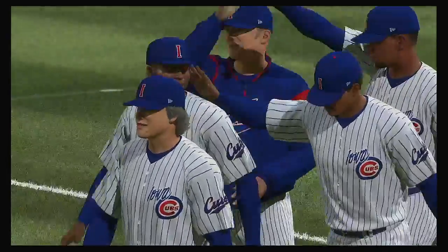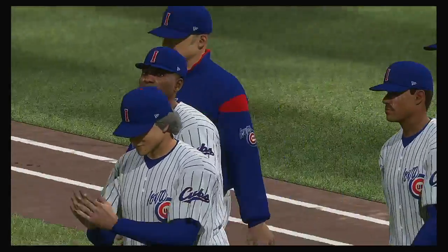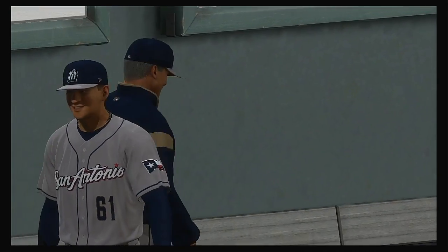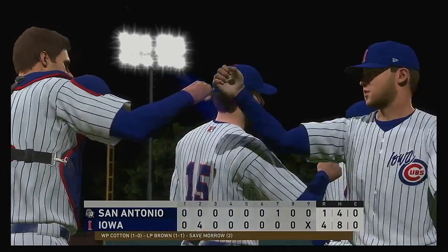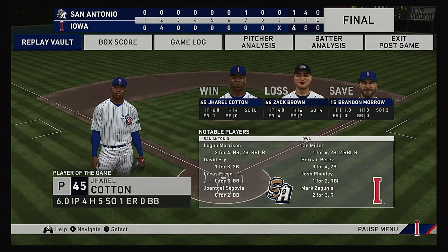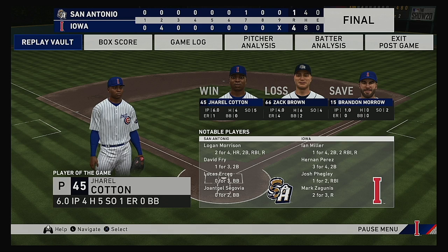Zach Brown was only able to work four innings as he takes the loss. Brandon Morrow earns the save out of the bullpen, his second. So that's a wrap here tonight. For Mark DeRosa, Dan Plezak — this is Matt Vaskersen. You've been watching MLB The Show. For more, find us on Twitter at MLB The Show. The final line score: for the victorious Iowa Cubs, four runs, eight hits, no errors — they left nine runners on base. For the Missions, one run, four hits, no errors — they left five men on base. Time of the ballgame: two hours and 49 minutes. Thank you for joining us here this evening.